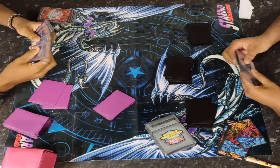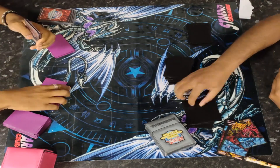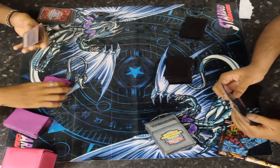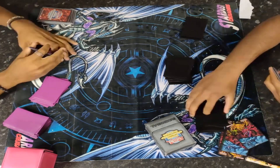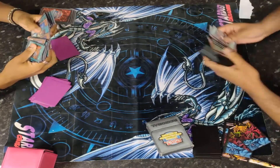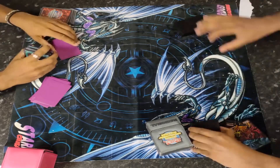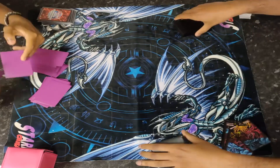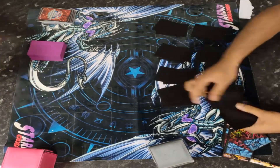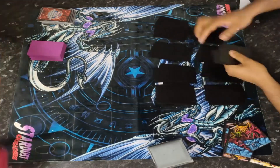Sadly I can't hear the audio, but they are in side-decking mode now. We're going to see what the side deck entails, because this Tearlaments Kashtira deck is wild — it just set up one of the most insane boards I've probably seen in a long time. I thought Tearlaments were not that great anymore, but seeing them do that is really, really good.